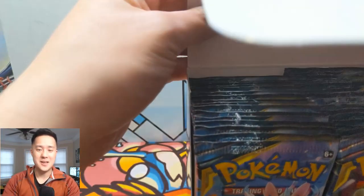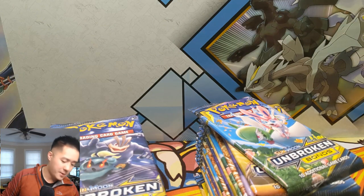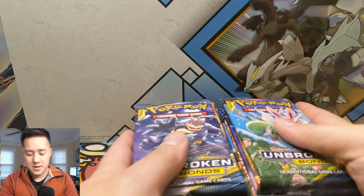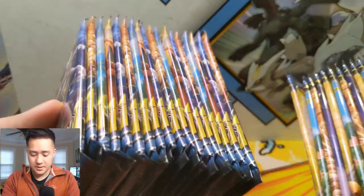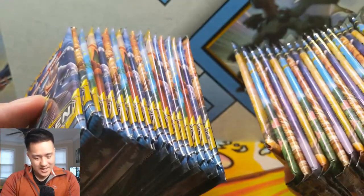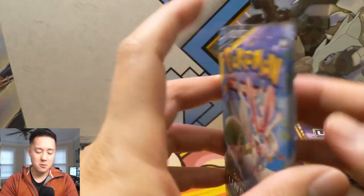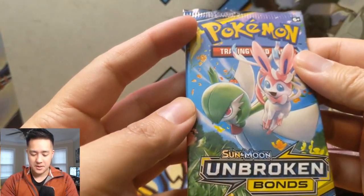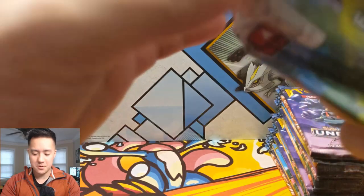Definitely that guy's on our hit list — looking for that rainbow rare. I also want the Muk; we've been talking about Muk so much. We pulled one of the Gardevoir Sylveon, so I was really happy about that. I also want the Whimsicott — his name escapes me at the moment. To celebrate finally getting our boxes, we are opening up a full box in a single video. All 36 packs, let's see what we can get, going through Unbroken Bonds in all its glory.